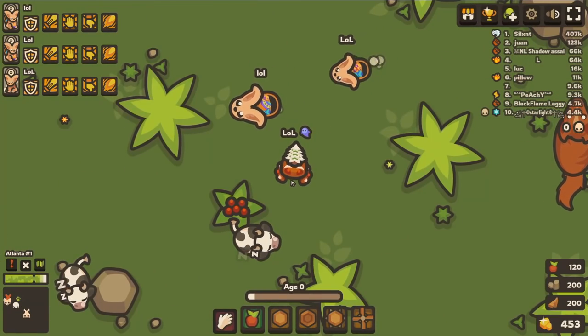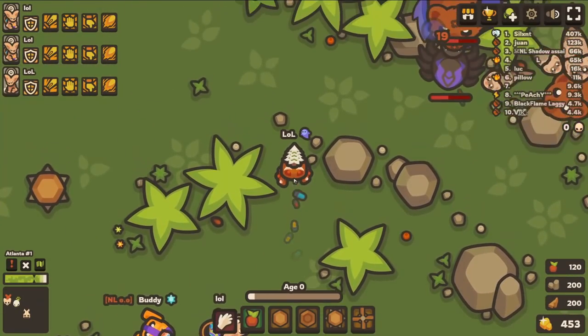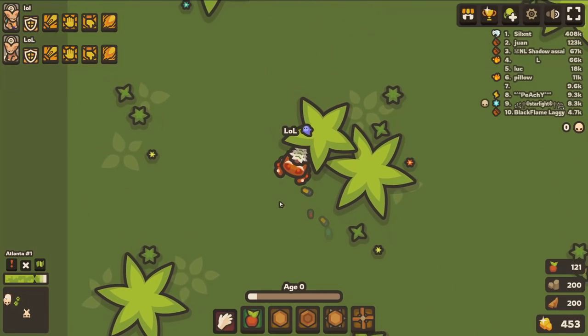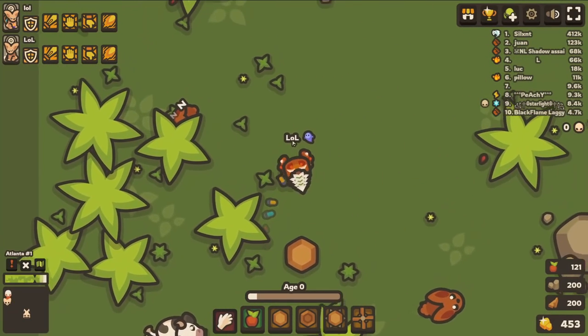Before we start the trolls, can we just appreciate how bad this skin combo is? It looks absolutely horrendous. You have an LED trail, a weird looking mutated gingerbread, and then a giant Christmas tree poking out of its head. It looks so bad and it's absolutely hilarious. But I'm going to get set up for the first troll and then we're going to see what we can do with it.